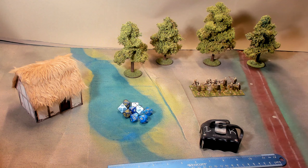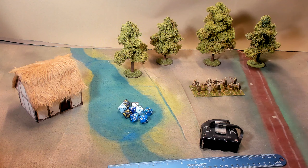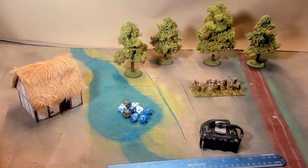As you get more and more figures and more comfortable with the rules, you could build all the way up to maybe 300 models on the table. The number of figures you have on the table will be determined by points - a point value given to different figures based on their stats and their capabilities. But we're not going to get into that right now. Oathmark comes with an understanding that individual models are going to be based on a 25 millimeter by 25 millimeter square.